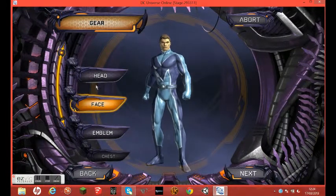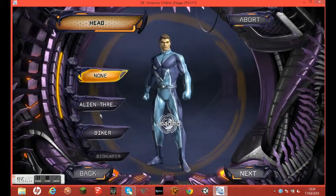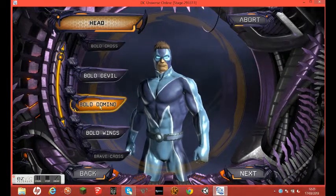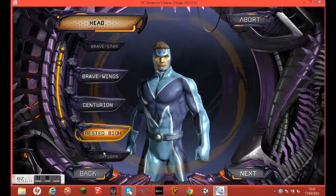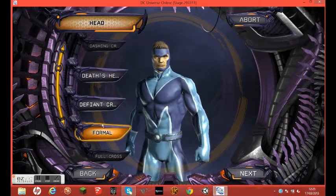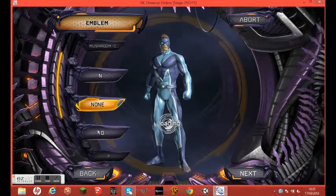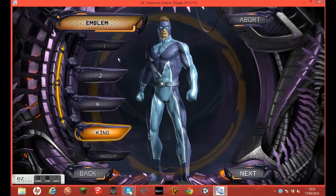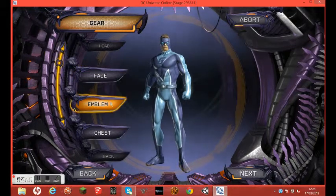Now I'm going to customize the costume. This body's okay. His gear — I'm going to change that. His head — I think I know what I'm going for. There's loads of these; you can explore them yourself. I need to find the one I wanted. I don't need a face piece because he's got the face mask on already. His emblem — let's go with a G for Ghosting. There he is — G.